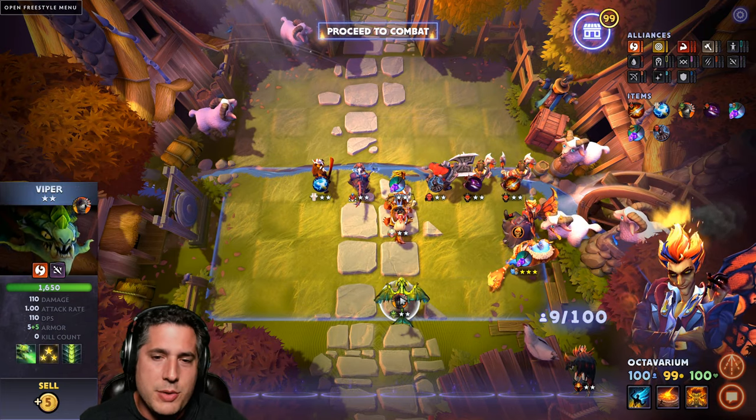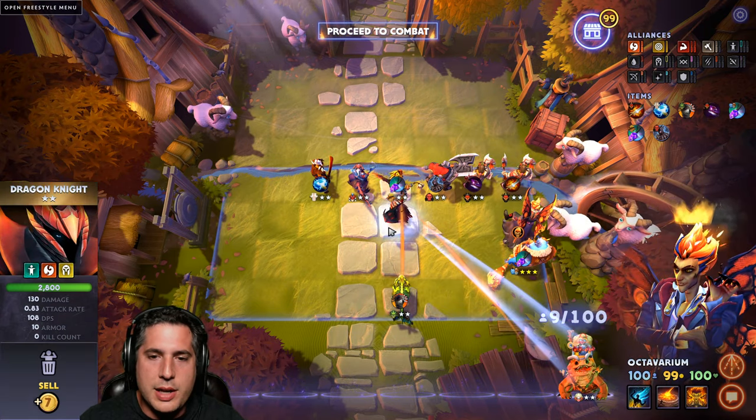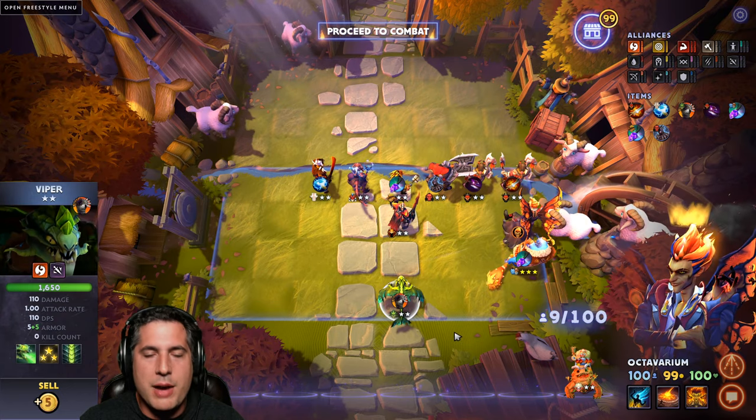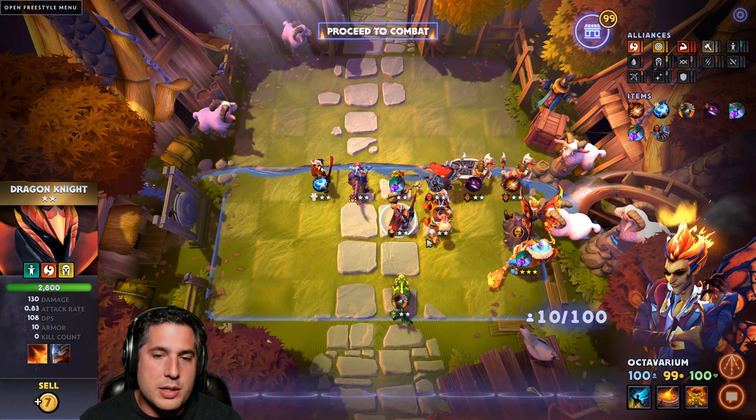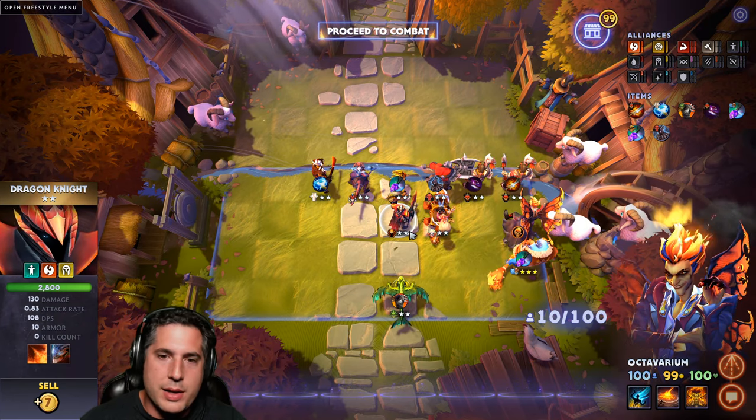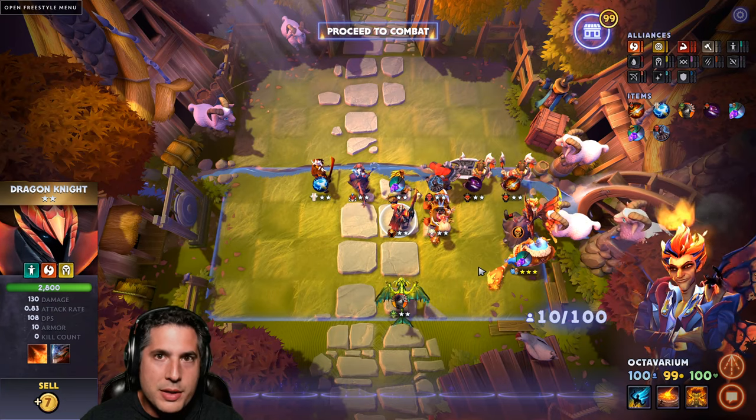I do like running Dragons here. If you pull Dragon Knight, you can take out Snap or take out Viper, whatever you wish to do. Or if you're at 10, run both. Dragon Knight is worth it in this build - it's kind of like a high roll. But remember, if you don't have a Dragon Knight, you can run a multiple of any of the Brawnies themselves and they're going to get the Brawnie benefit.